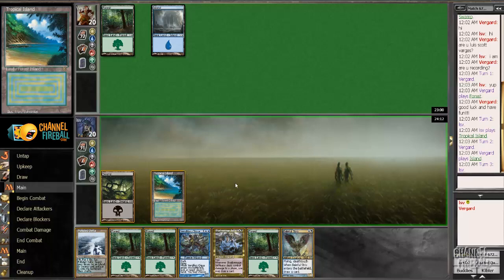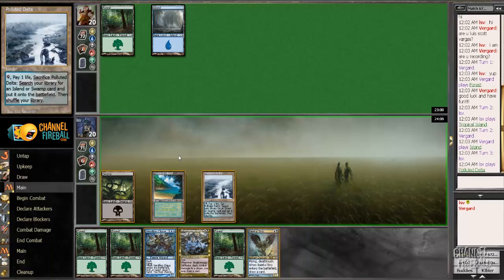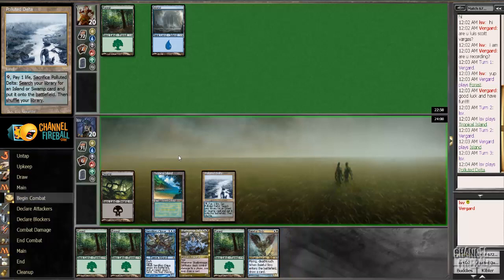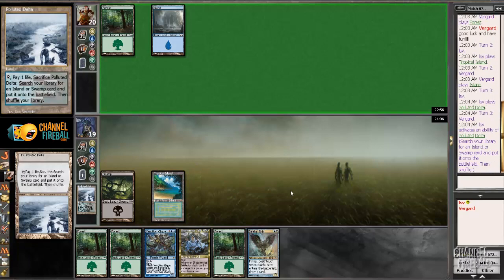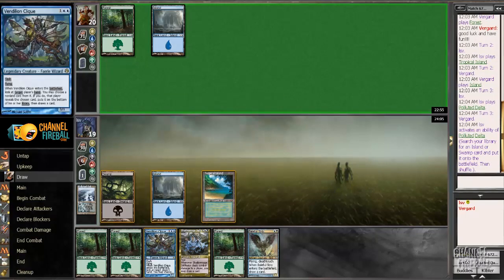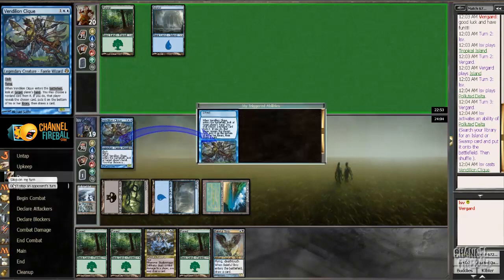Now that my opponent has Island out, I'm slightly more inclined to just play Delta, draw-step Vindillion Click my opponent here. Just go for it — get an Island and play Vindillion Click. That won't stop my opponent's response, but let's see what we got.